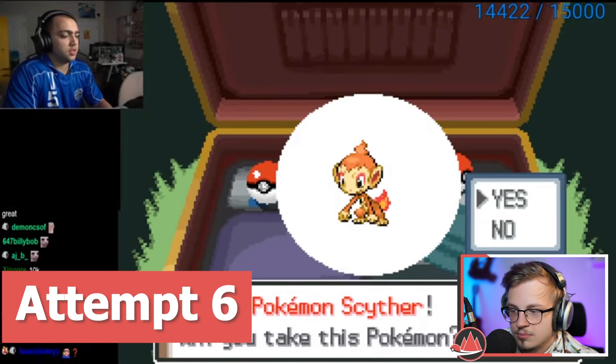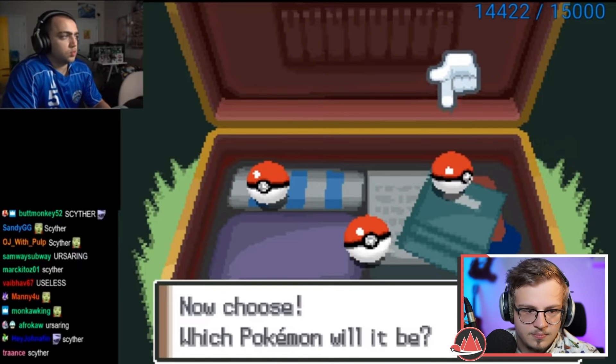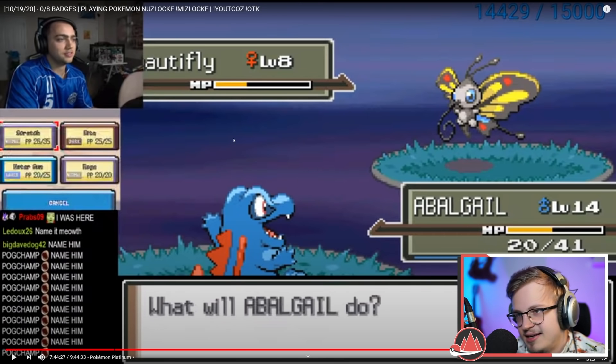Next encounter choices: Hoothoot, Scyther, Ursaring. I would pick Scyther for sure. He picks Ursaring — 'what's Ursaring?' 'Oh, it's the bear!' He's just a beginner and he plays like a beginner. A lot of mistakes are just bound to game knowledge, which comes with experience.